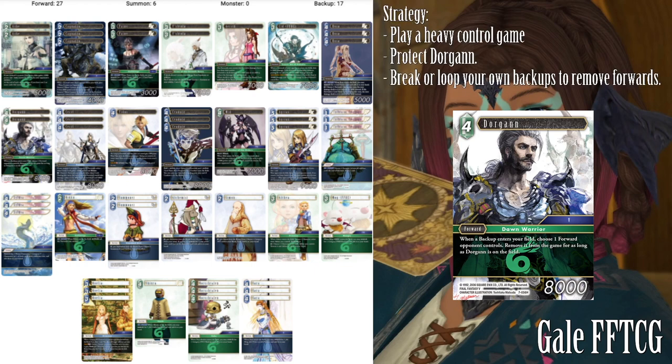Our strategy is we're playing a heavy control game. We want to get Dorgan as soon as possible — we're only running two copies but we have loads of ways of getting him, so that's not a problem. We want to get Dorgan down early and be playing our backups as fast as we can. We need to protect Dorgan, so we're running things like Yshtola and Kukulain and Aerith and all that sort of stuff, just to make sure Dorgan survives so our opponents can't get back any of their forwards. And we want to break or loop our own backups to remove forwards, which is something previous versions of this deck didn't have.